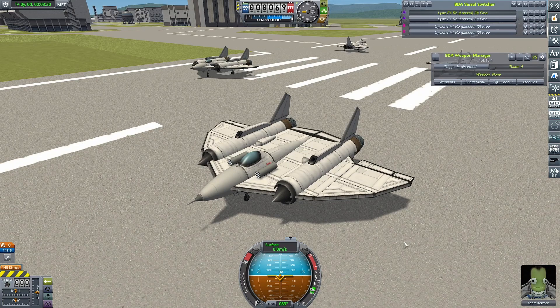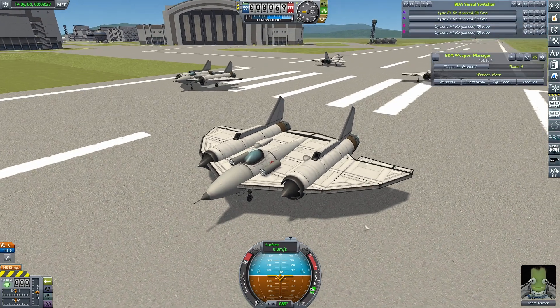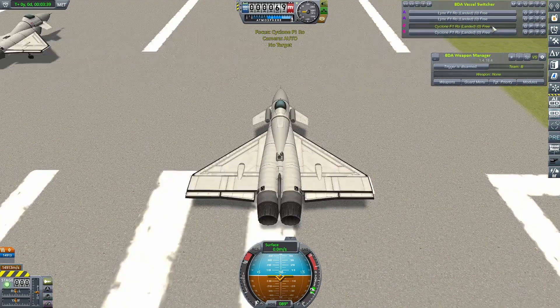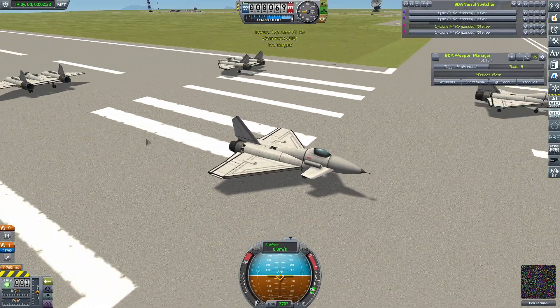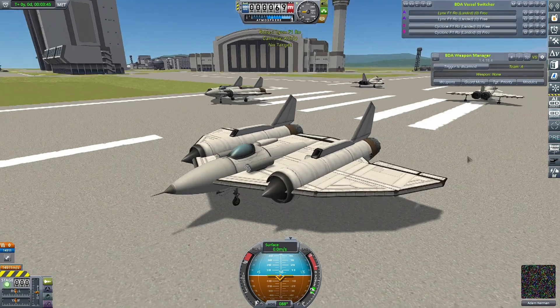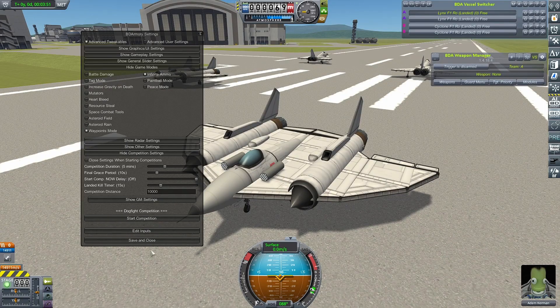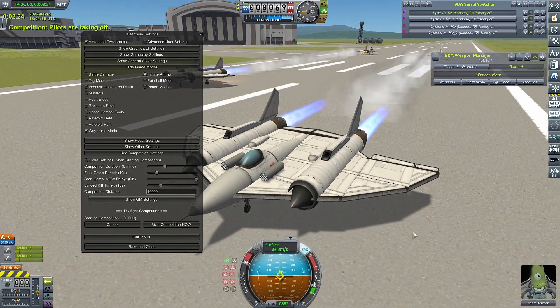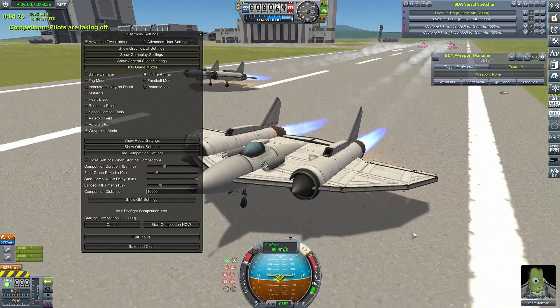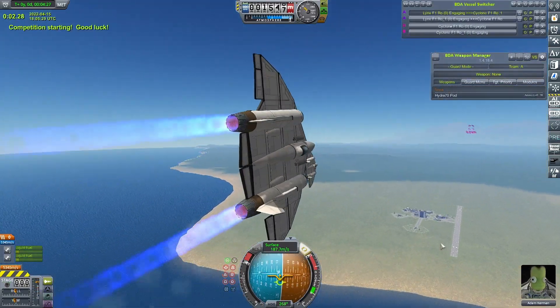We'll put the issue to bed once and for all, three years later. So this is a 2v2 with my Lynxes against my Cyclones. I wanted one of these craft to have an obvious advantage, so the Lynxes in normal combat should walk this, and they should here as well, assuming the rockets work. Let's get them into the air. And our competition starts.